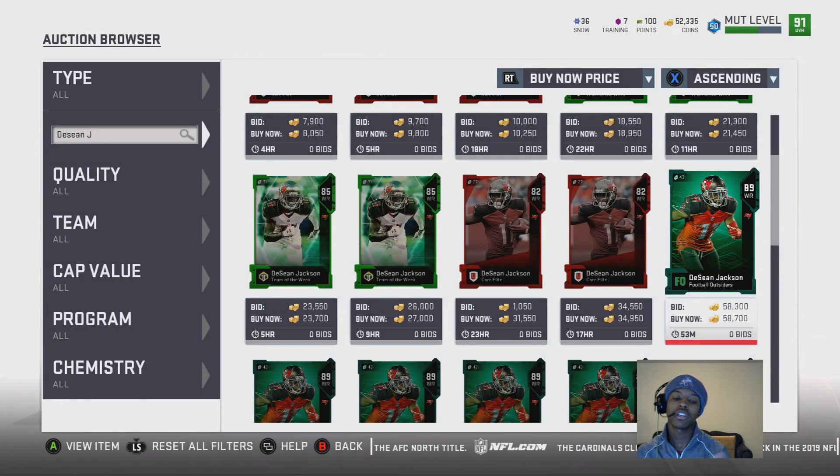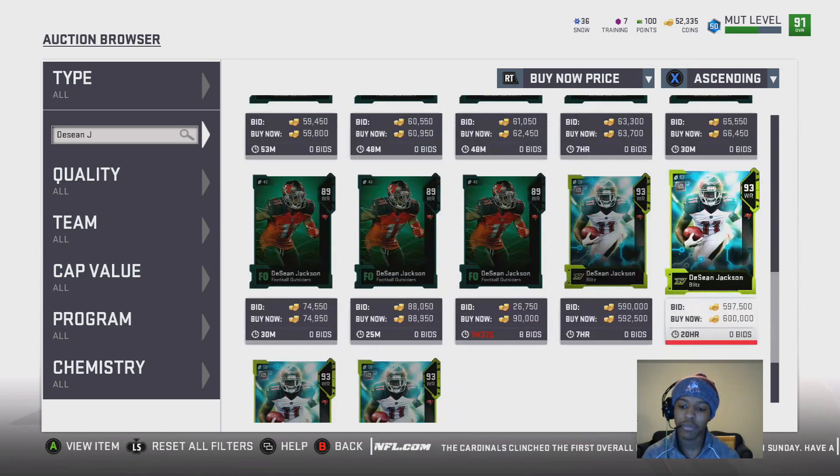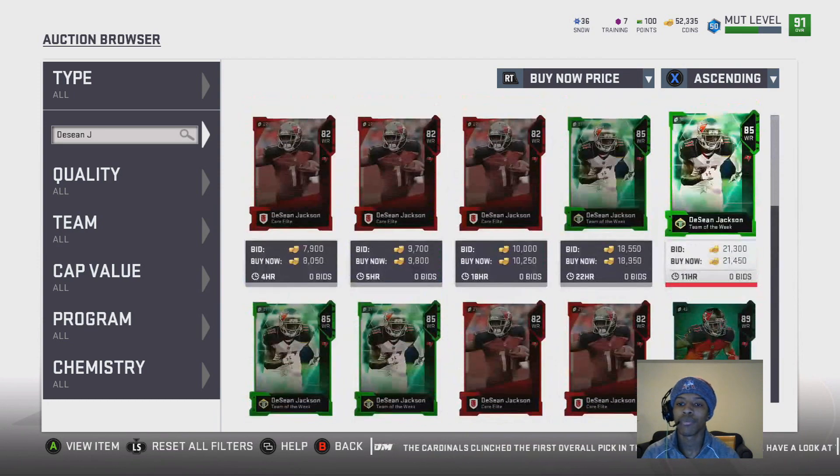Leave down below any receiver suggestions to help other viewers, or any cards you think I missed that should be on this list. Like, subscribe, and share with your friends and family. This video is sponsored by CoinBank UT — use code KOS at checkout for 10% off your Madden Ultimate Team coins or NBA 2K19 MyTeam points. Peace!